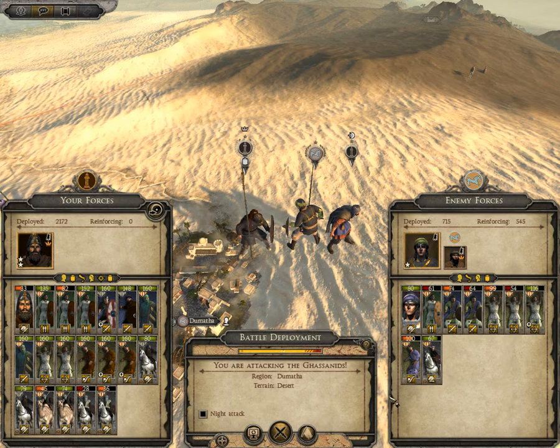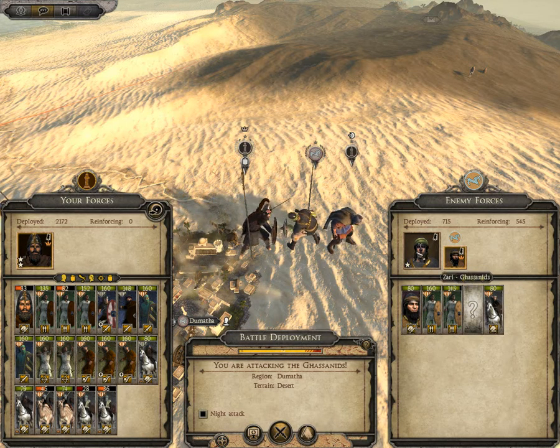Hey guys, Alexanthegamer here. If you watched the last video, you know where we are. We just started a new campaign as the Lachmids in Total War Attila, with the Radius mod as well as the Radius unit mod. We started out, built up a little bit of troops, and attacked the Gasnids. They came out and fought us in a field battle, which was in the last episode, and now we're fighting the remnants of their army as well as the garrison of their town.